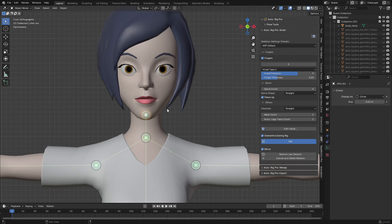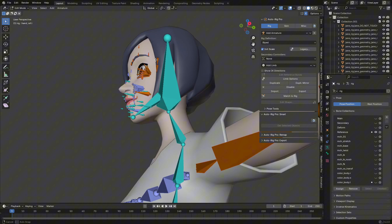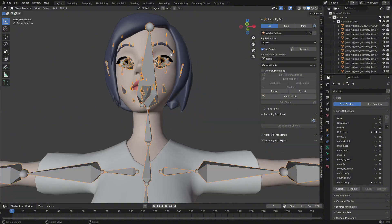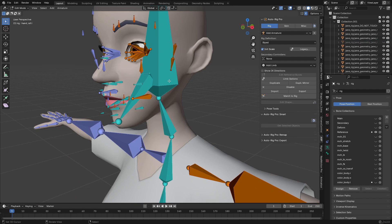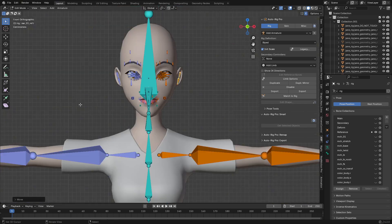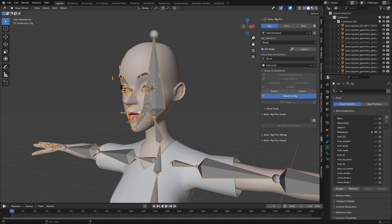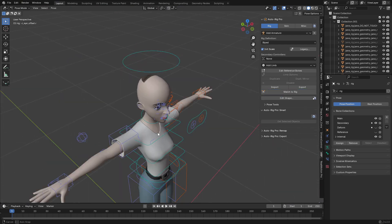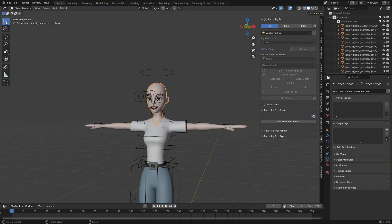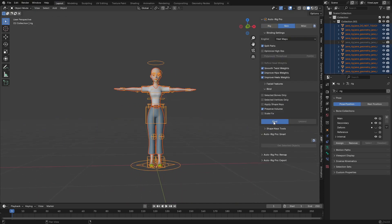Now we are done with the face part. Let's click Go to generate the rig — it has successfully generated. Because of the hair I'm going to select it and move it so it can align correctly. Then click on Match Rig. Now let's press A to select everything, shift-select the rig, go to Skin, and bind it.